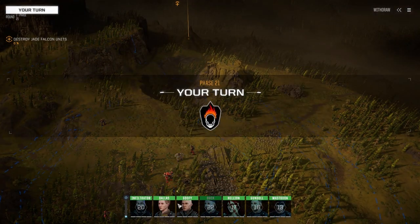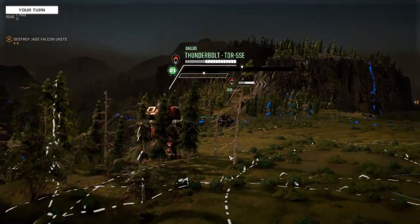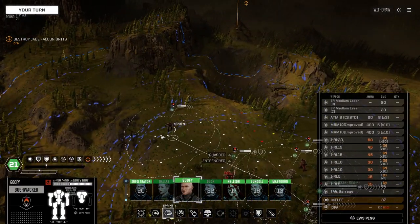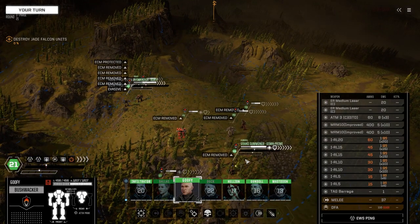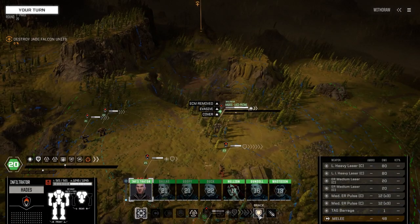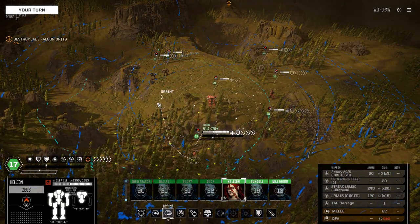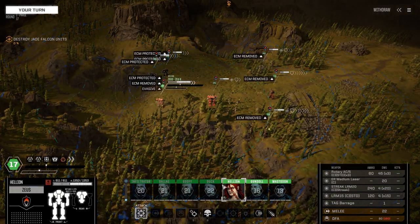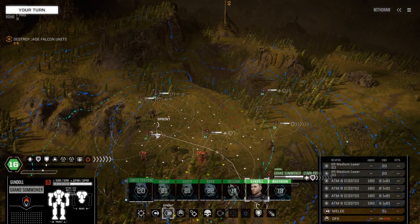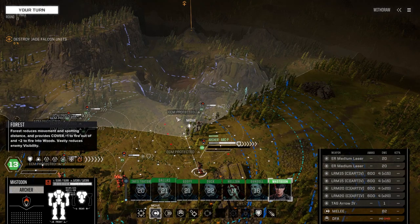Setting up our positioning. Fire support moving up. Need to get in closer. Moving up here and bracing. Looks like these guys have some good stealth. Moving the ATM6 build up the side too. Full sprint to get into position.